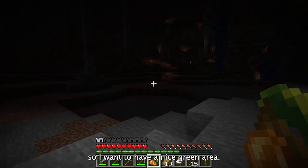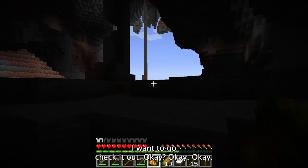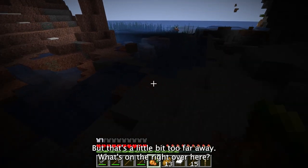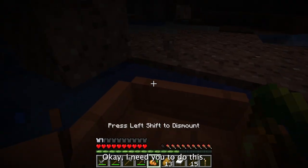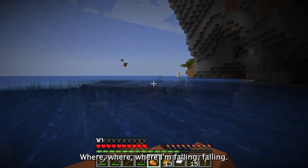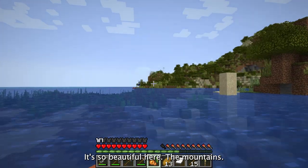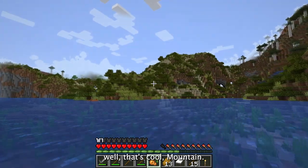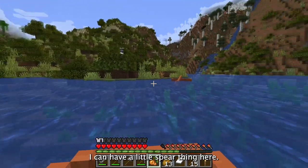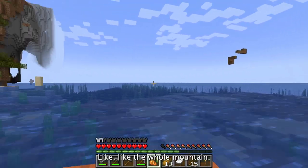I'm committed to the one-chunk build thing, so I want a nice green area somewhere close to water. Let me go check out this spot — it's all green! I could have my little one chunk here. It's so beautiful — the mountains surround us! Oh, that's cool, surrounded by mountains. I think we found it. Is this going to be it? I think this is our base — we're going to have to claim a ton of chunks, like the whole mountain!